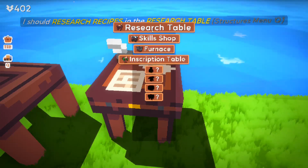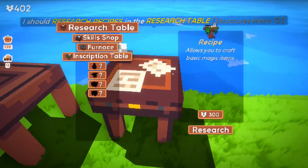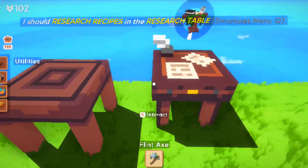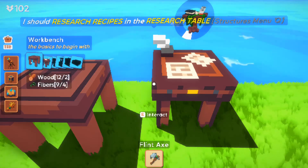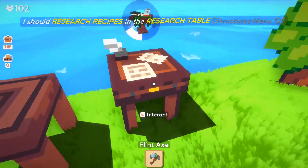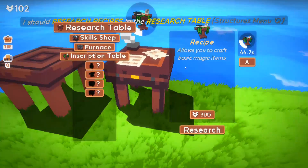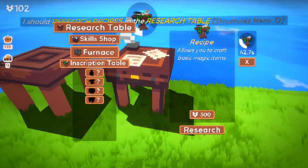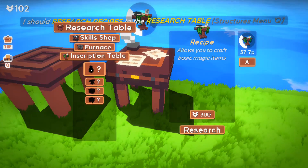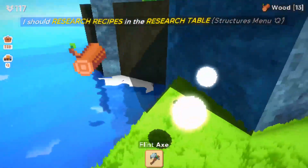It says I should research recipes, but ironically I don't see recipes. I wonder if it means the inscription table - it doesn't look like it, but we're going to do it. So I should research recipes in the recipe table. This is the recipe table. Where are recipes? Maybe right here. We haven't got it unlocked yet. We may have to wait a second on that - no big deal. We're going to keep gathering resources and come back when we have it ready.